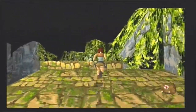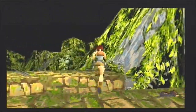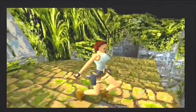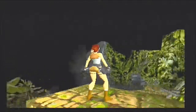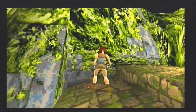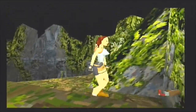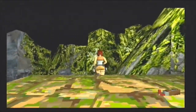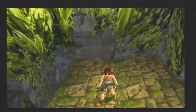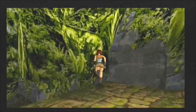It's worth coming up here to get this secret, because you do get a large medipack, two sets of magnum clips, and a set of Uzi clips - or maybe it's shotgun shells. And there's actually a nice little shortcut down just through here - there's just like a slope down there. Just run onto it.